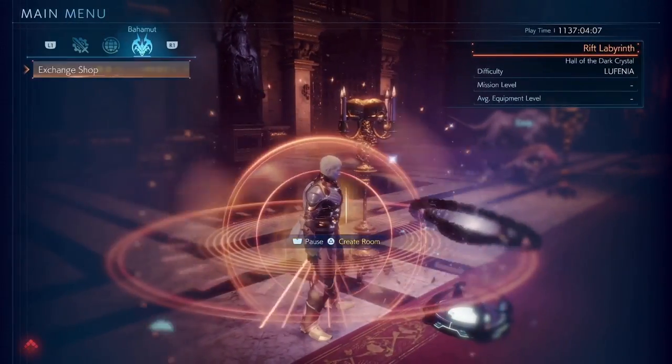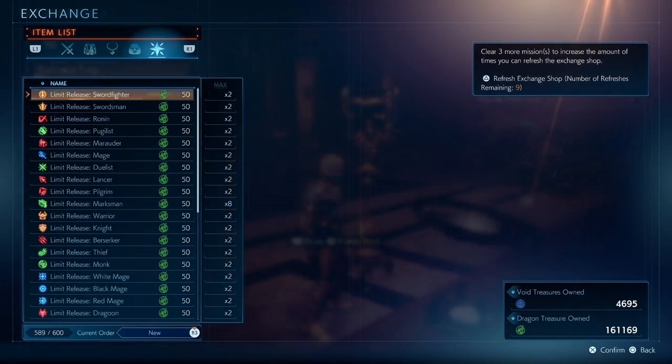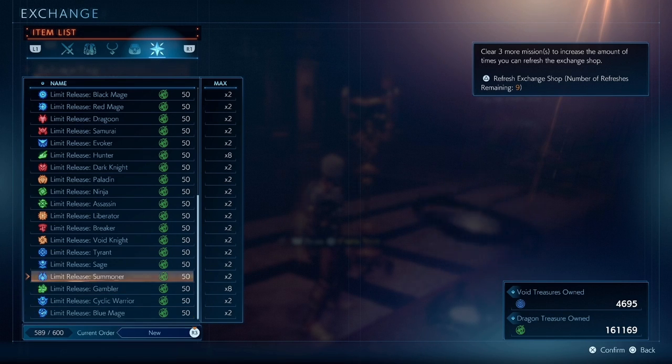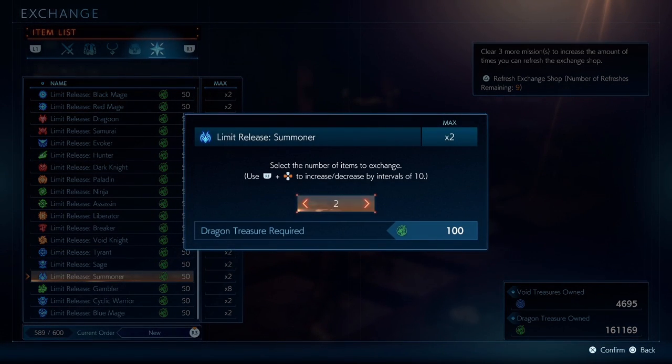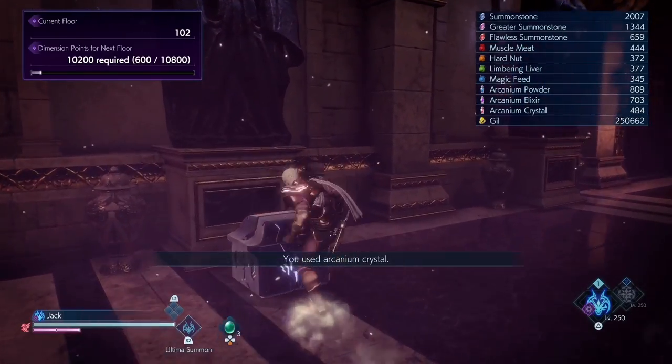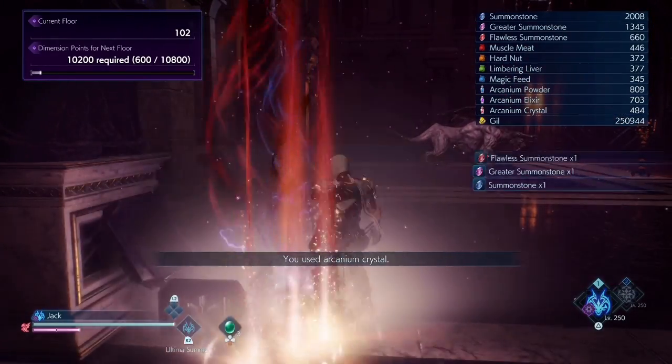Firstly, at the exchange shop you can buy limit releases for all of your jobs, including the new gun jobs as well — the Hunter, Marksman, and Gambler. You can buy two of each of them from the exchange shop, bringing your limits up to 250.